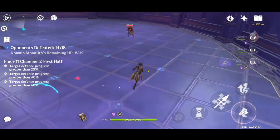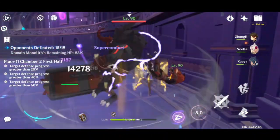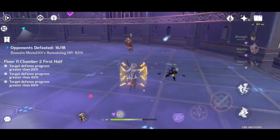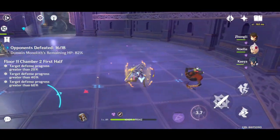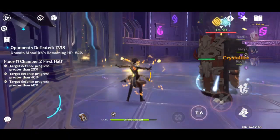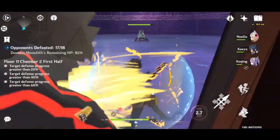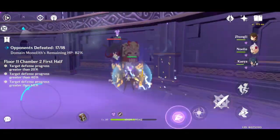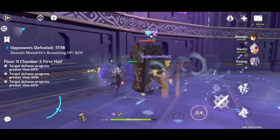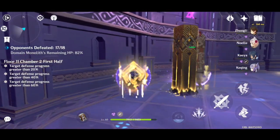After killing all of the melee Hilichurls, there will be one Wooden Shield Mitachurl appear, and he will only aim for you — so it is fine to just let him be. But make sure not to fight near the monolith because he can hit the monolith while aiming for you. When all of the archers are gone, all you have to do is kill the Wooden Shield Mitachurl. You can kill it slowly while regaining energy. You can see that my monolith HP is at 82%, so it is good enough.